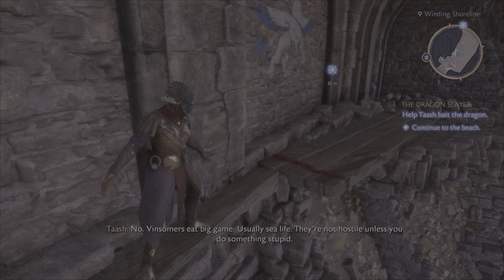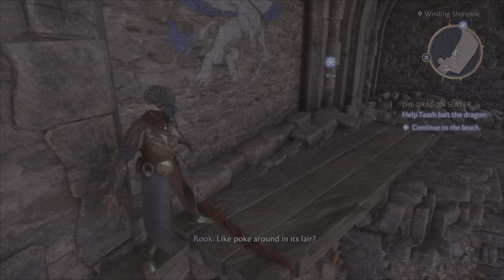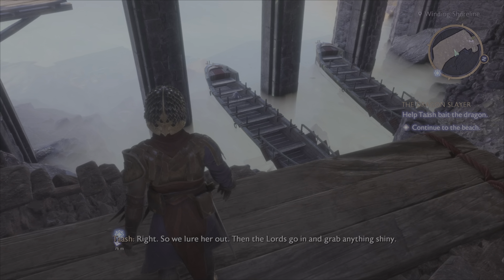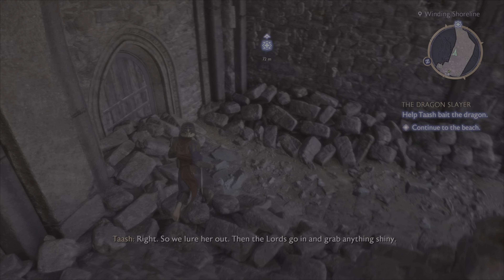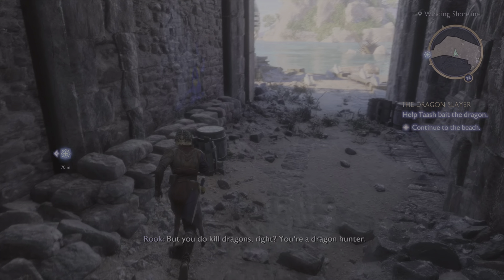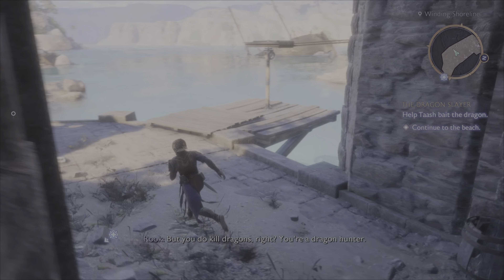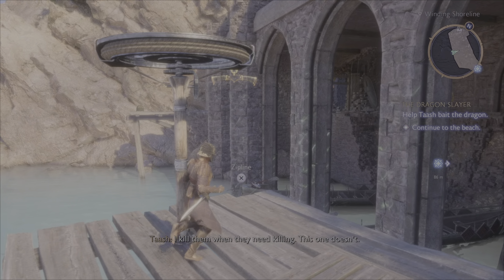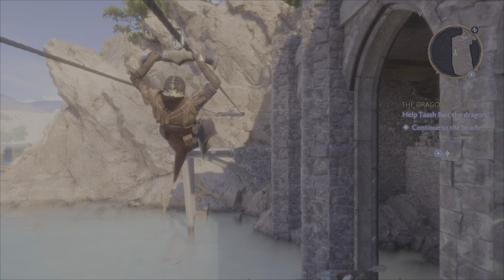"Okay, I'm not hostile unless you do something stupid." "Like look around in its lair?" "Yeah." Alright, so we lure her out, then the lords go in and grab anything shiny. "But you do kill dragons, right? You're a dragon hunter." "I kill them when they need killing. This one doesn't." Alright, so let's go across this way.